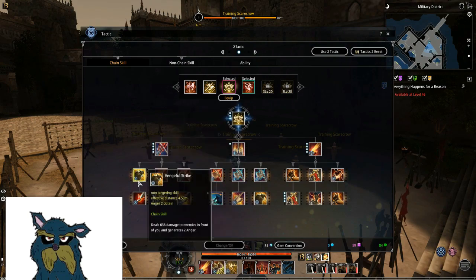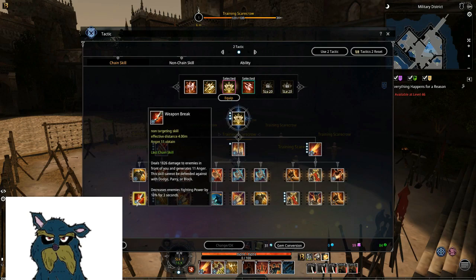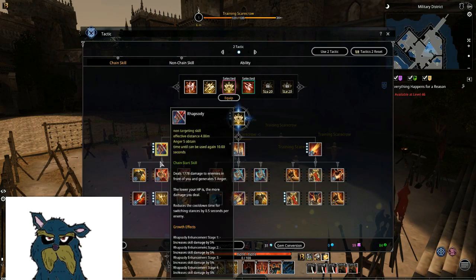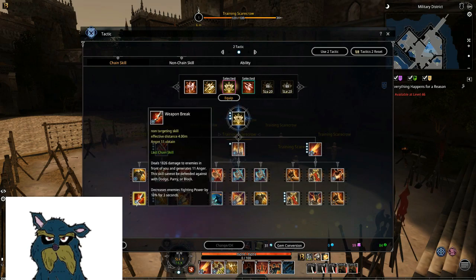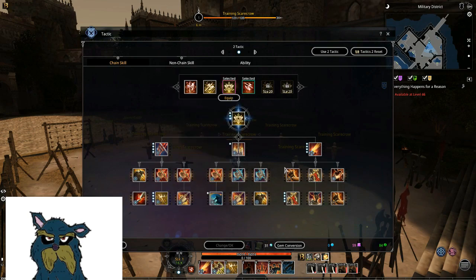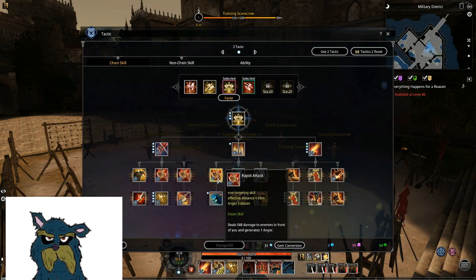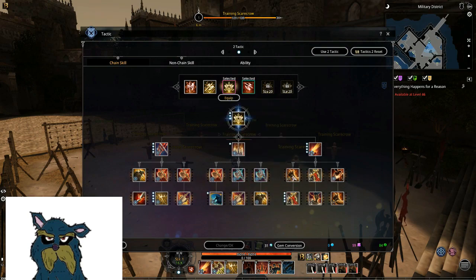This isn't too bad but I'm not really using it. Decreased fighting power for enemies. Rumbling Ground is really nice — Decap on 4 chain, can do pretty nice damage. Or you can quick tap into finishing strike, which I like.